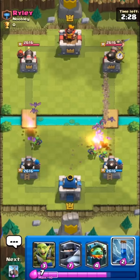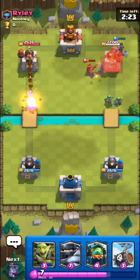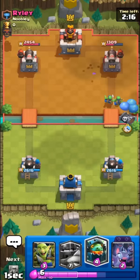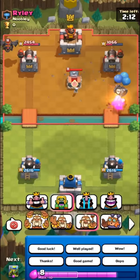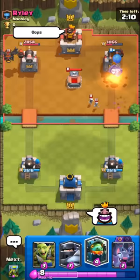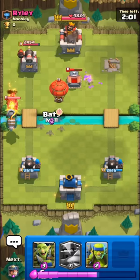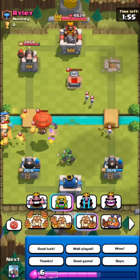It's so bad against swarm decks but really good against beatdown. Look how much damage it does — but because it attacks so slowly it lets swarm cards in. Skeleton barrel, skeletons, tombstone are all so good against this new tower. It stands no chance against certain decks.